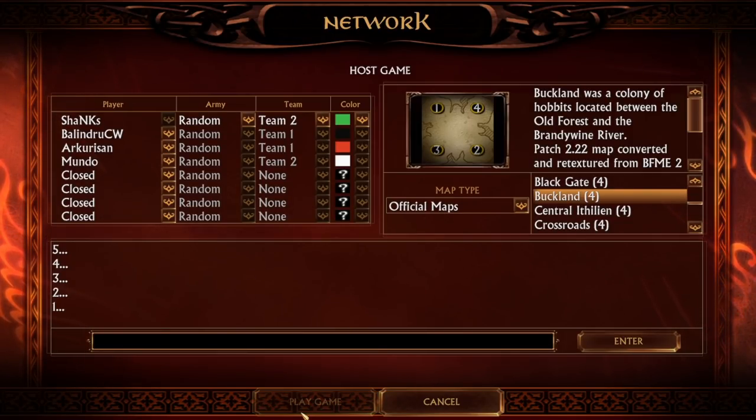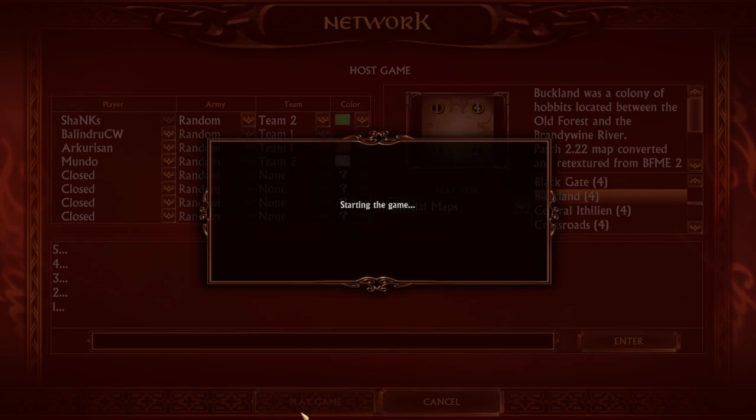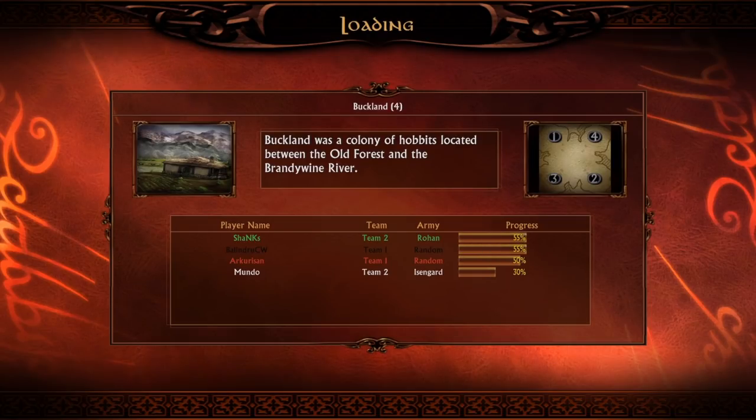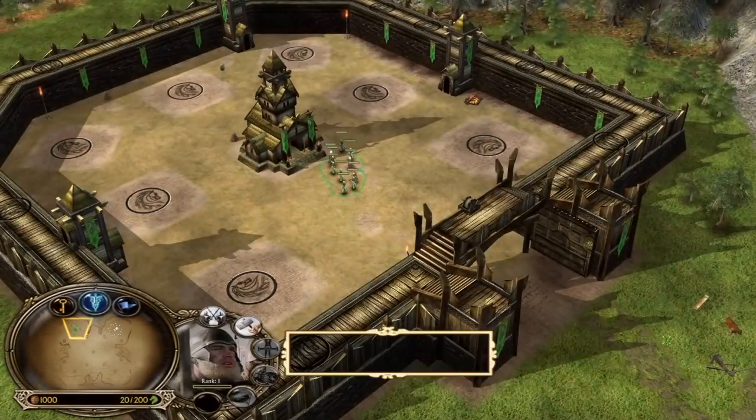Today we are going to play a 2v2 match on a beautiful map, Backland, which was added from patch 2.22 — you can also download it from the link in the description. Everybody is picking random and we get to play the Rohan faction, and our ally Mundo gets to play Isengard. It's a very solid and strong combination, Rohan and Isengard side by side, unlike in the films.